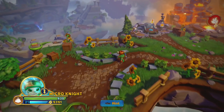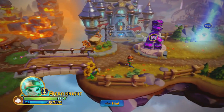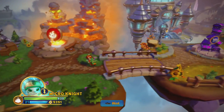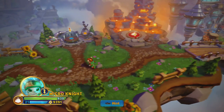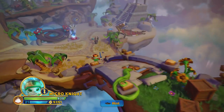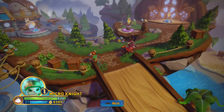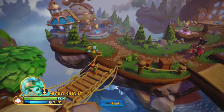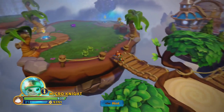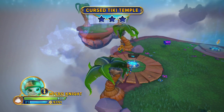Come across from the Academy — hopefully down here — just where some of the existing areas are. Up here, across here, down there. We have first on the left here: Cursed Tiki Temple.